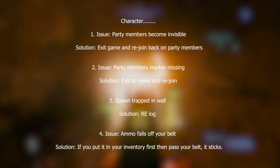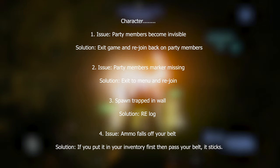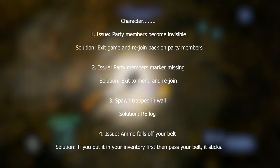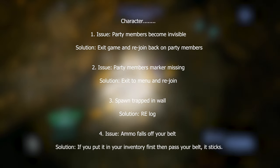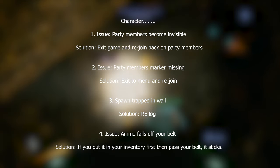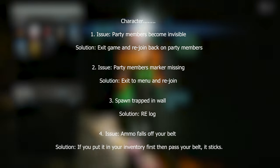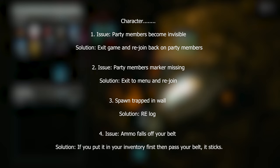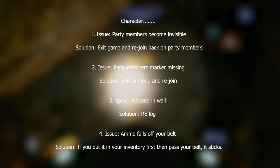Next category: Character issues. Issue one: party members become invisible — solution is to exit the game and rejoin the party. Issue two: party member markers are missing — solution is again to exit to the menu and rejoin. Issue three: spawning trapped in a wall — solution is to re-log. I also found that pushing away from the wall or looking away when getting out of bed causes the character to exit the other side and avoid going into the wall.